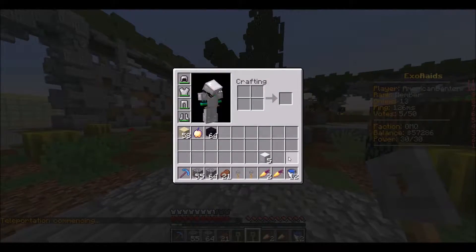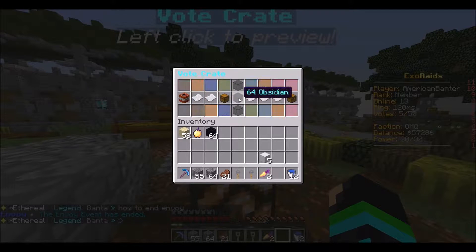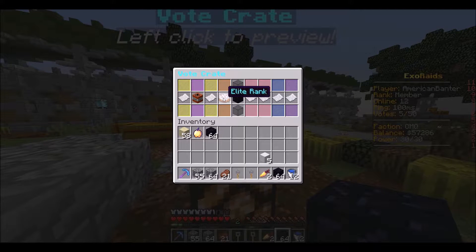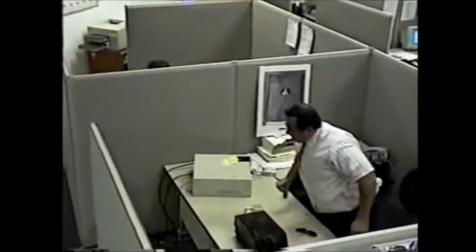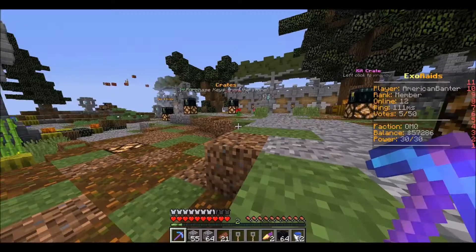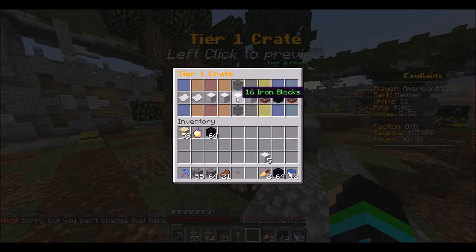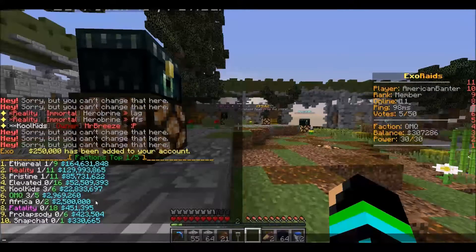I'm gonna start with the vote crate key because it is the least of importance. Let's see what I get — one off elite rank, and I got obsidian. Then from tier one: 250K! He got 250K, he was one off elite rank. One off — I'm done. We passed Africa, we're now in sixth place.